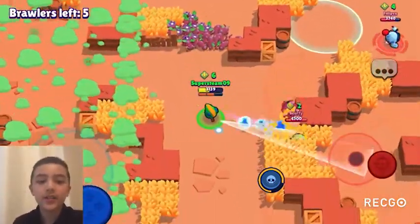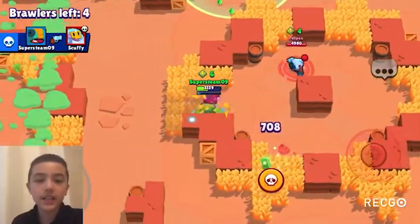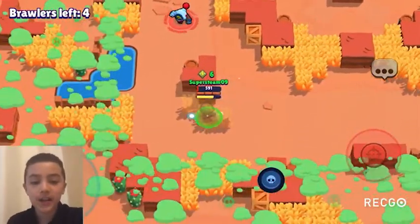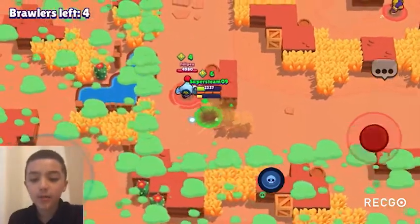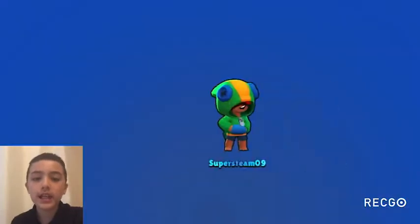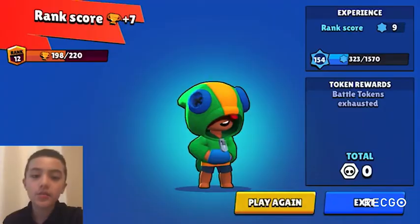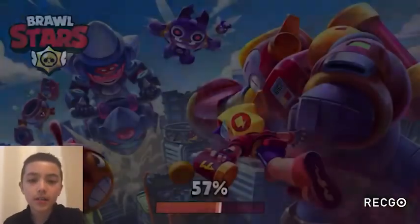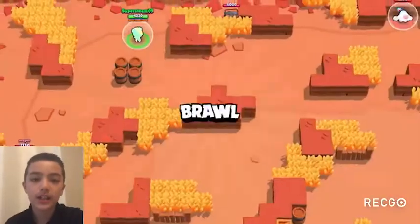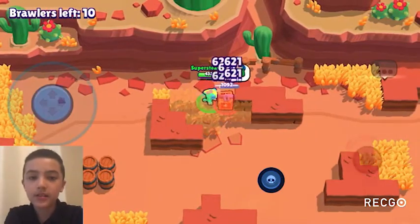In Hot Zone, gadget one is A-tier and gadget two is B-tier. Overall, gadget one is A-tier and gadget two is B-tier — both are pretty good, but damage reduction is just so strong. Gadget two sits at the higher end of B-tier.